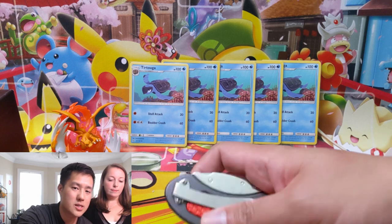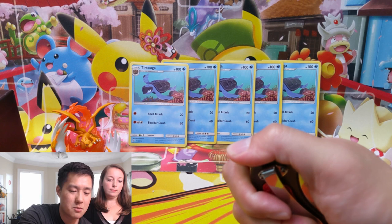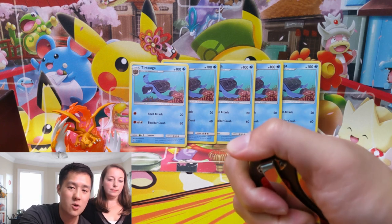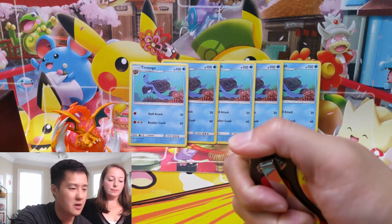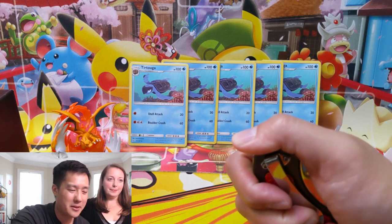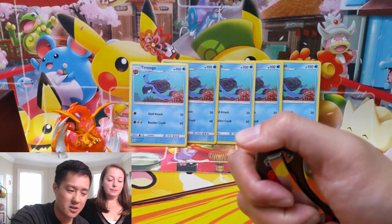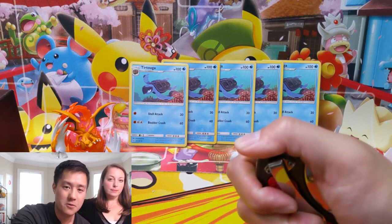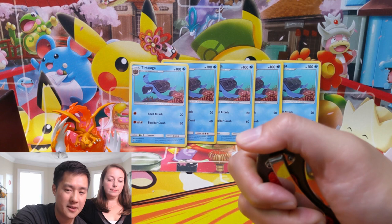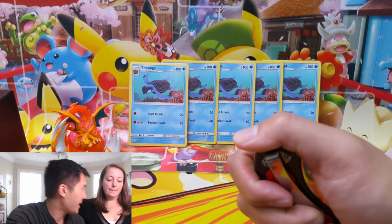To enter the giveaway, all you have to do is be a subscriber, hit that like button down below, and leave a comment with the special keyword that Amy will mention during the video. You could scroll down to see when other people have mentioned it, but you need the keyword in your comment to be eligible. When we do the random comment picker, if you don't have the keyword, you won't be eligible. Let's get into it — Amy will start off with our first pack.